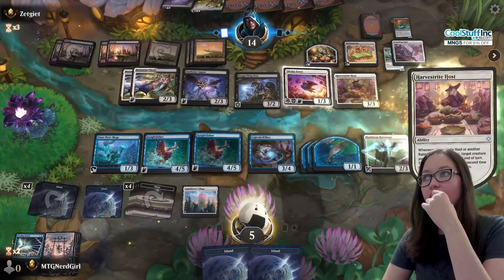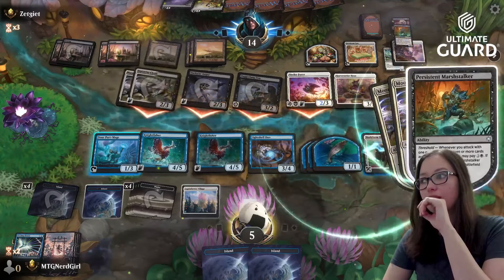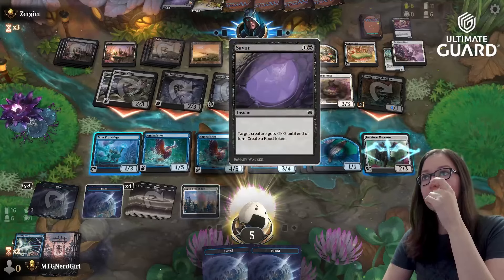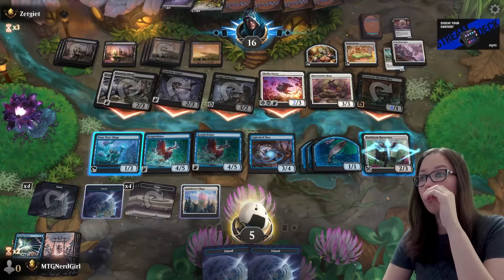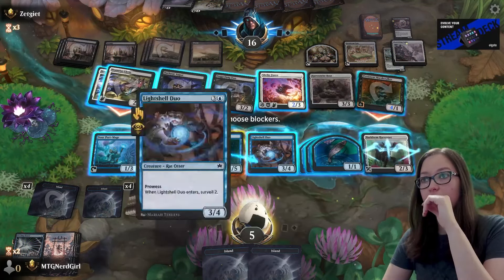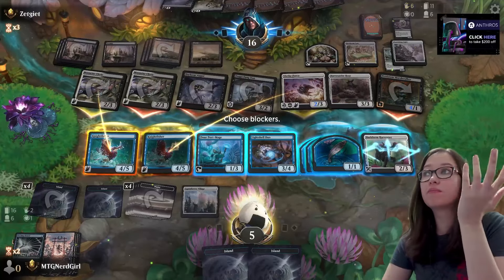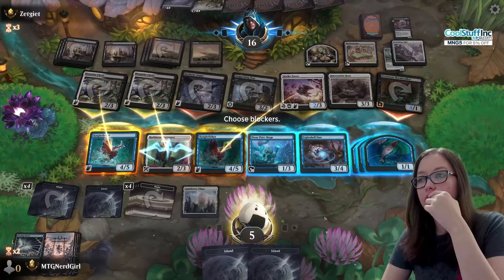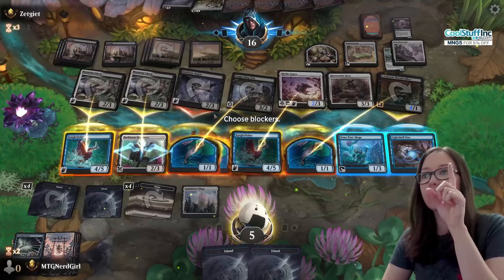As long as they don't give three things a pump, right? They can still cast this. Oh, I have reach too — I forgot I had reach, that's pretty good. So we're gonna go two blocks. What's the thing I want to bounce? Probably the Kingfisher, because that's what they'll most likely protect. I want to block this — do I want them to mill themselves? They're at 11, will they even mill themselves out? I have no idea. Everything's blocked except for this one flyer.